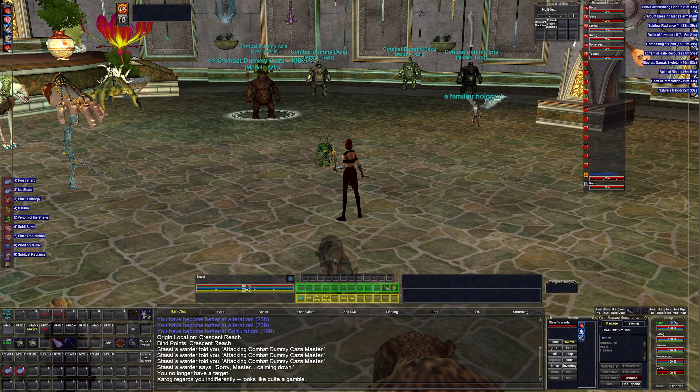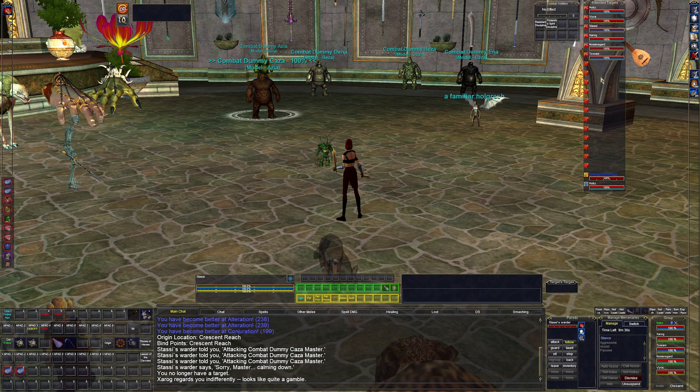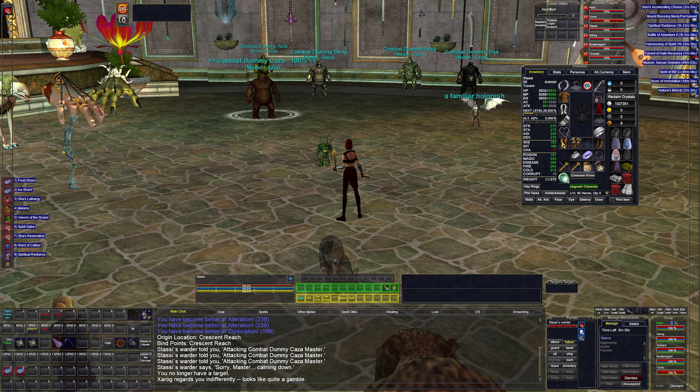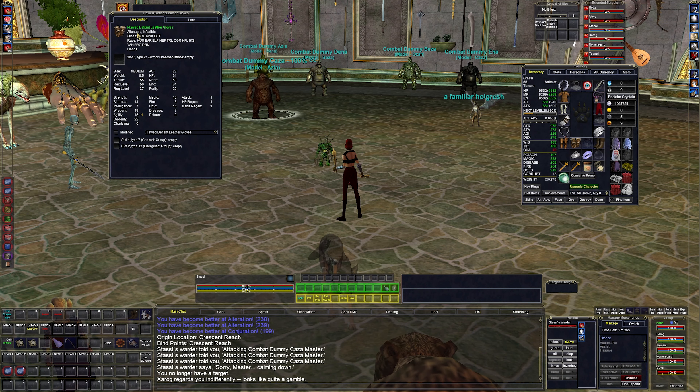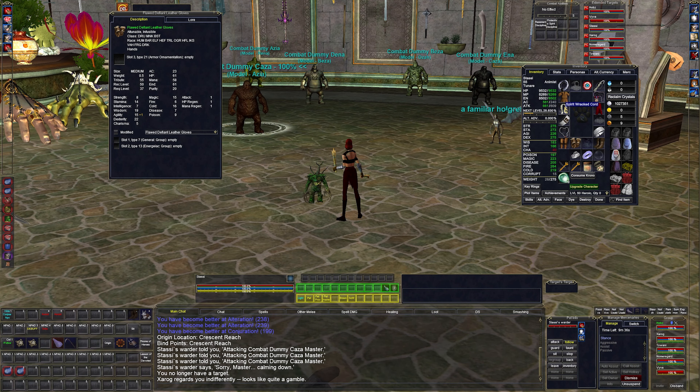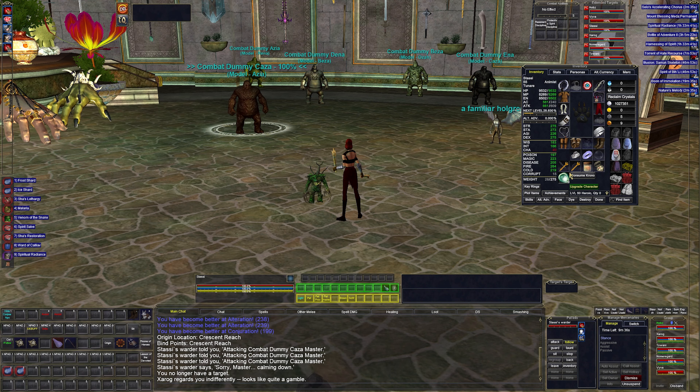That's all the spells and that's my hotbar. Extended targets are basically the same as all my other videos — watch any of the level 50 videos for details. Gear-wise, you're going to want to target flawed or better Defiant; I think Intricate Defiant is the best at this point.